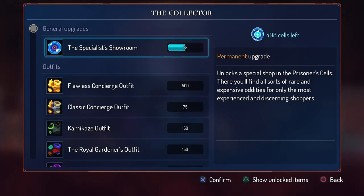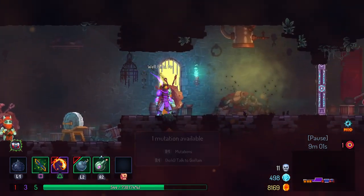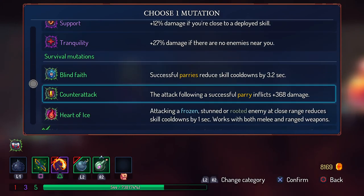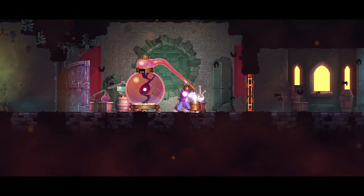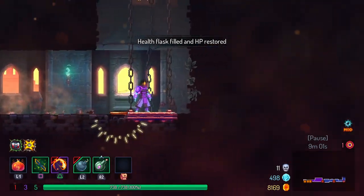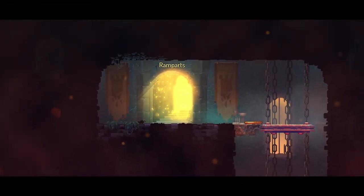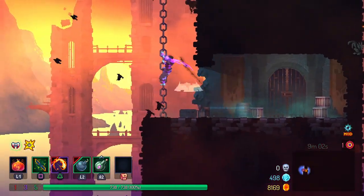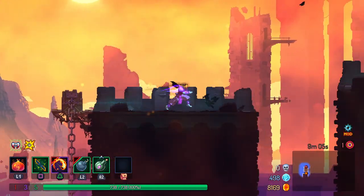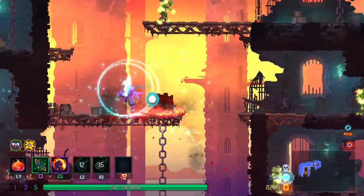We have to spend all these cells to get through. Thank you — I needed this desperately. I'm hoping I can get through to the boss with all these cells — I might not be able to, but we're gonna try it out. The ramparts, and then stilt village, and then we're at the boss. Then we're gonna beat the boss — kind of a while away yet, but we'll see. I don't really care if we lose the cells at this point because we've got very little to spend them on anyway.